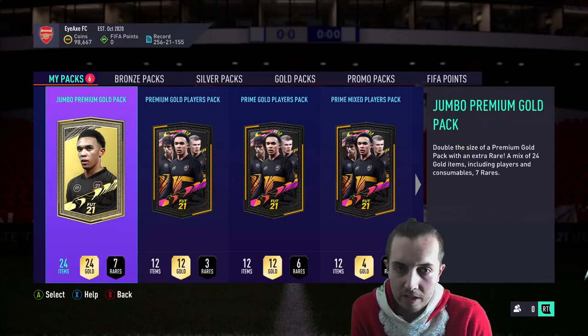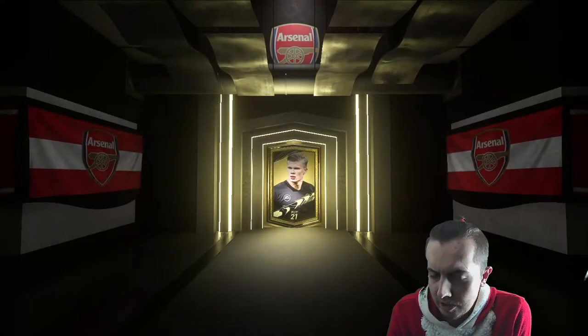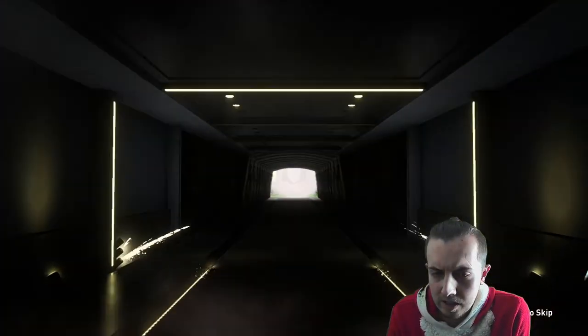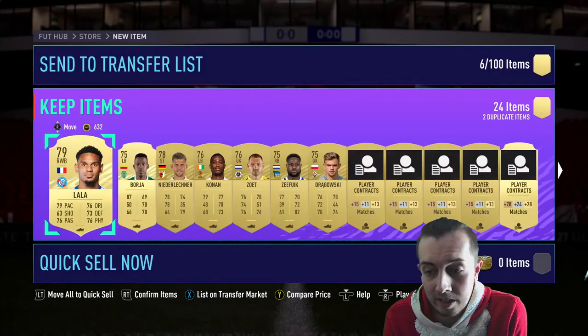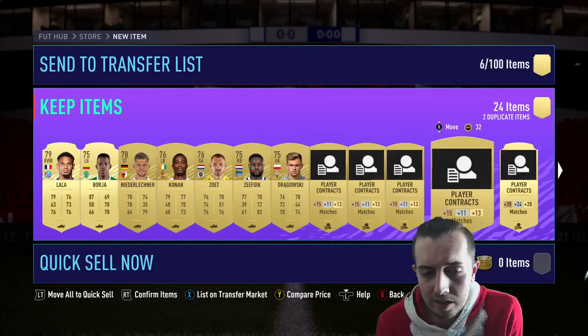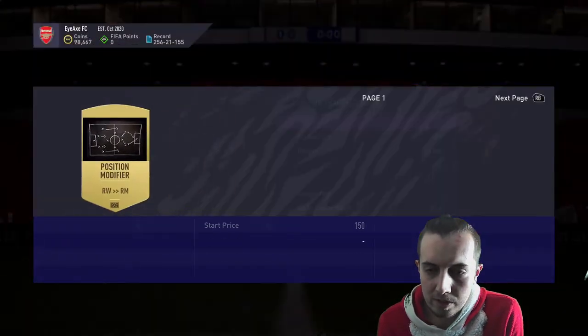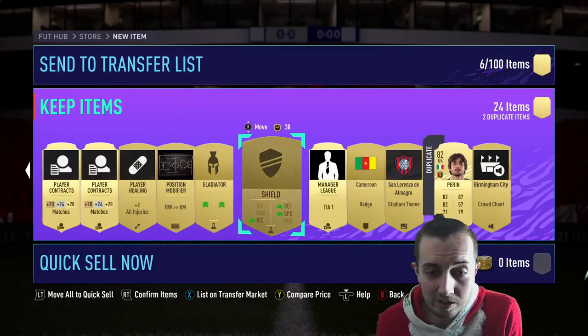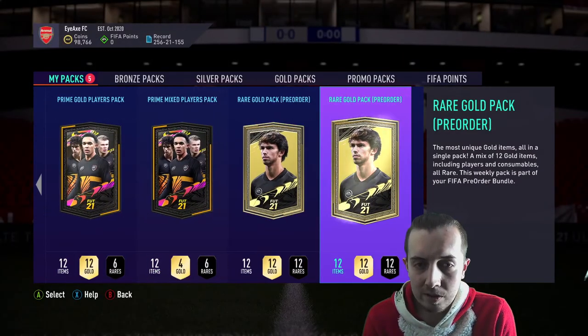That's pretty much everything in store for today. We're going to jump through these promo packs and see if we get anything nice — it'd be really nice to get one of the Road to the Final players that isn't Tadic. We've got Kenny Lala — that's pretty cool, doesn't go for anything unfortunately — but you can see the pace boost he's had. It's good to see EA boosting players that are less-used; it makes more obscure players more usable. Cannot complain at that at all.